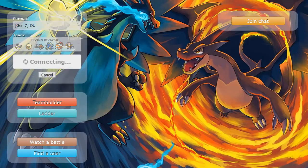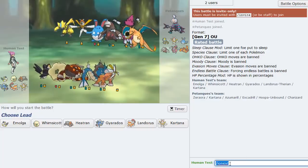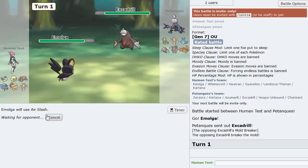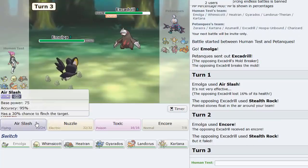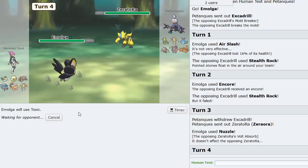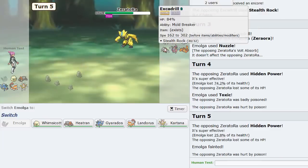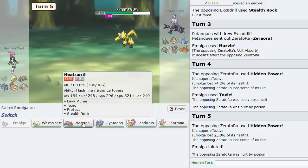Let's get right into it and see if Emolga can put in work. Emolga is an absolutely brilliant Pokemon. The opponent leads Drill with a Zero Aura - I air slash to break the sash. Turn one he sets up Stealth Rocks, so I give him the Encore and he's forced out. I Nuzzle the next Pokemon - he goes Zero Aura again. He goes Hidden Power Ice; I hit him with Toxic, but he's faster.